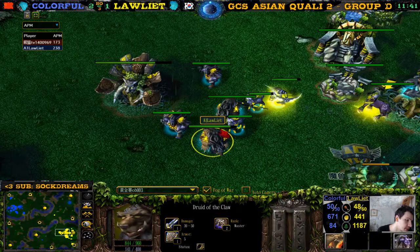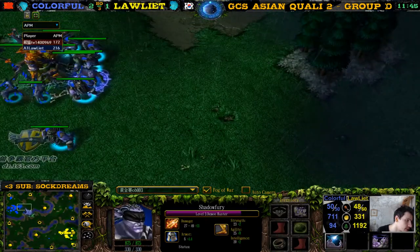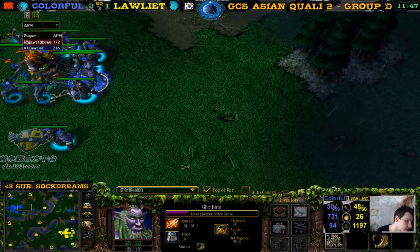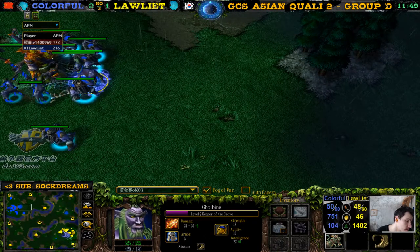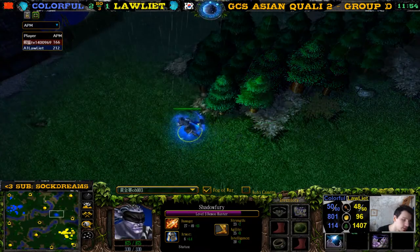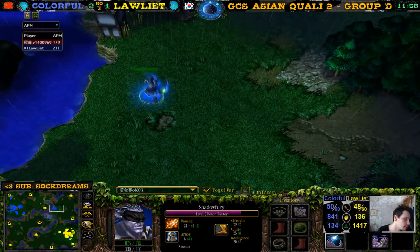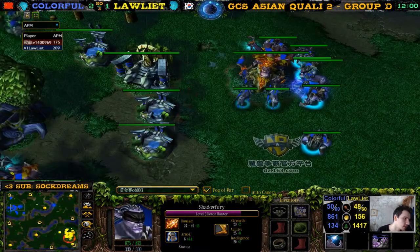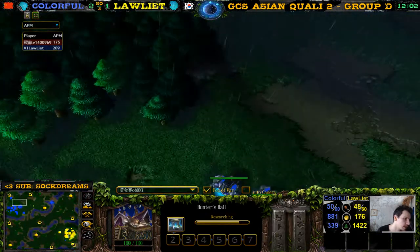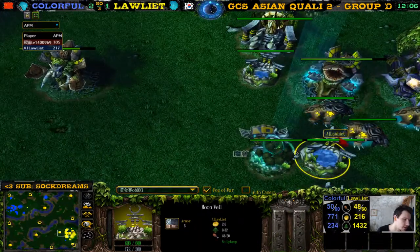I thought it was going to be an easy win for colorful, but he somehow managed to get behind. Probably the scourge bonechimes can still make up for things. If colorful plays well he still has a chance here. He's finally getting — the moonwell upgrade. His units are still 0-0 against 2-2.